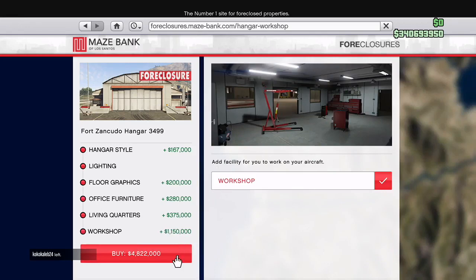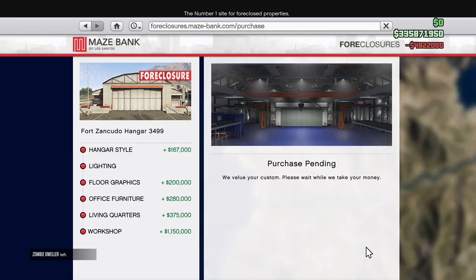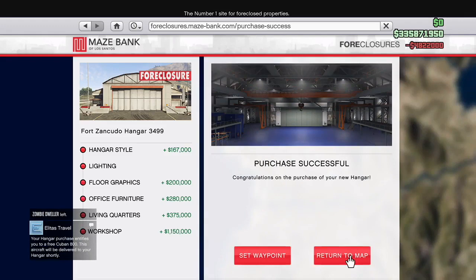And the workshop - you're going to want this. Charlie's the new mechanic. $1.15 million, so that's expensive. Total price is $4.8 million just for the hangar and all the upgrades.